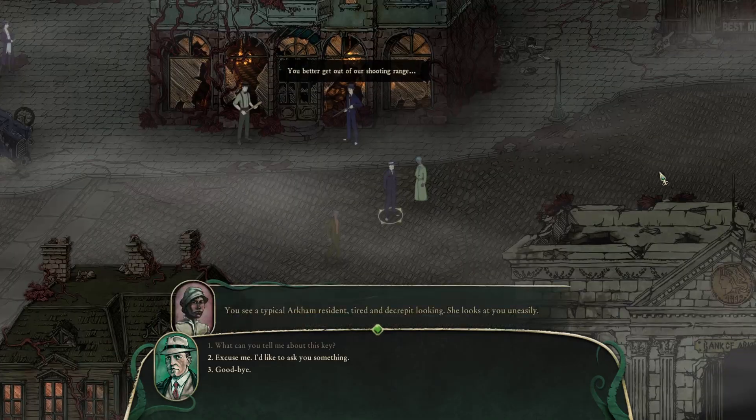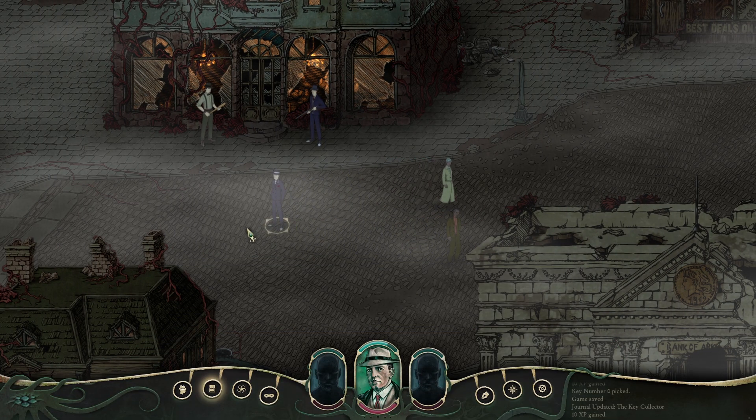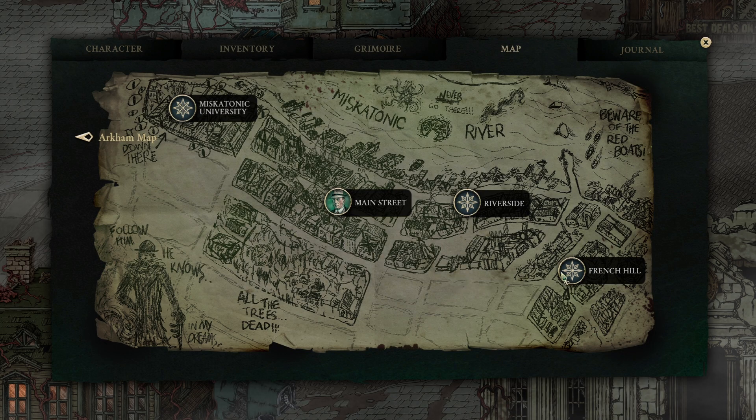So it's French Hill near the clubhouse. We do have a map — French Hill is on this side. Alright, we need to go that way.